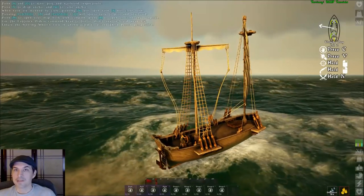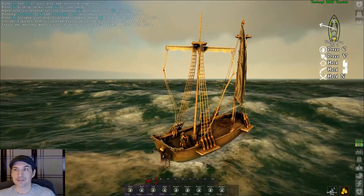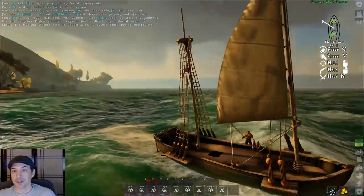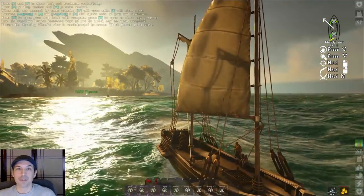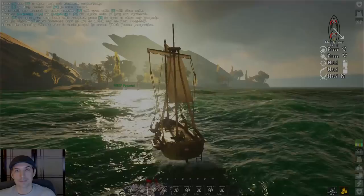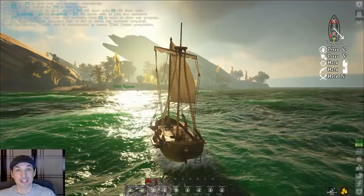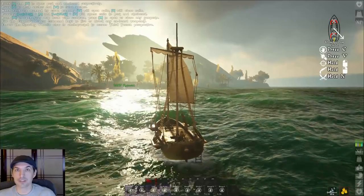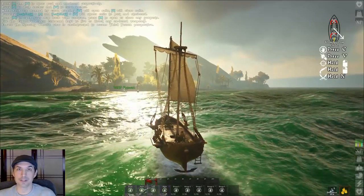The more sails you have, the harder it is to control a ship by yourself, so you'll want to bring some friends or hire some crew. Whenever you're done with your voyage you can anchor again, but you have to be in quite shallow water for the anchor to reach the bottom. That's your bottom line up front. If you'd like to see more details on how the different sail types work and how to hire and utilize crew on your ship, just stick around for the rest of the details.